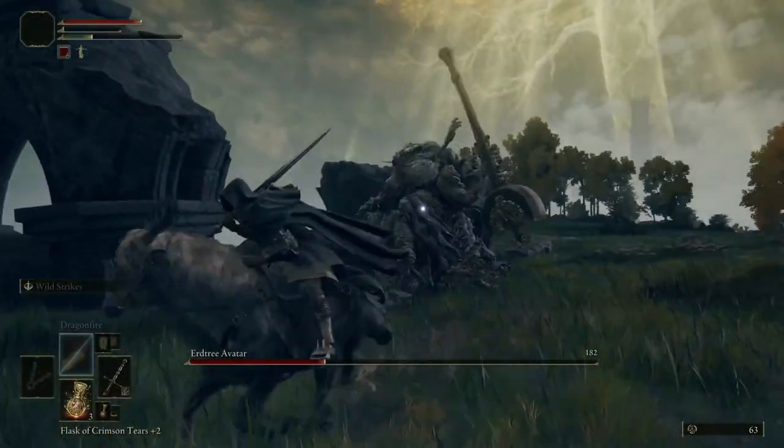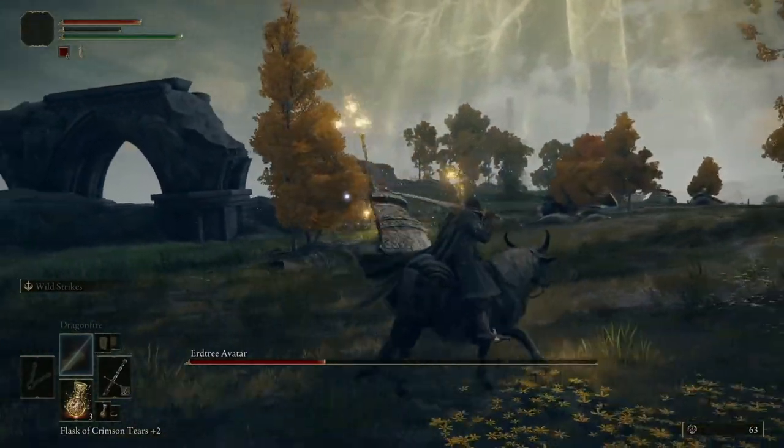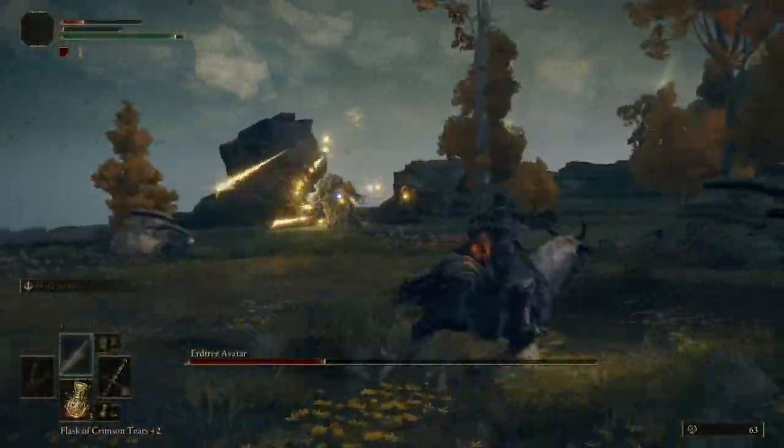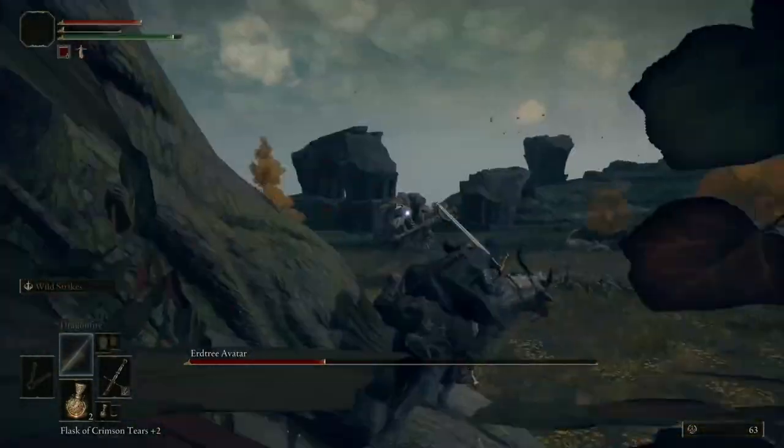So I keep distance, especially when this ability starts shooting projectiles, so I just run fast and avoid the projectiles. This is kind of unlucky — just be careful. Usually if he hits things he's just going to destroy everything on his path, so that's fine.